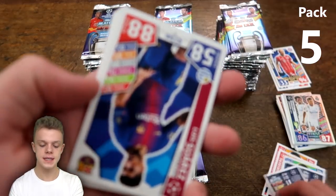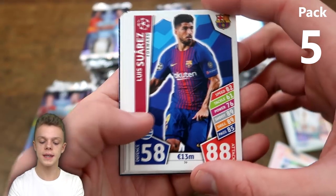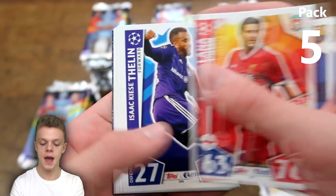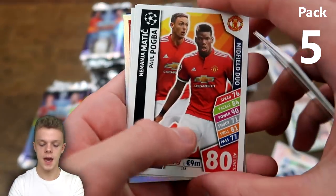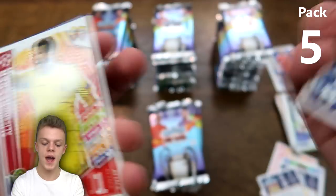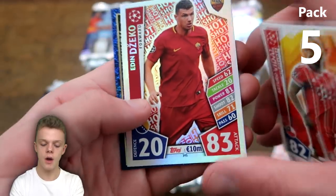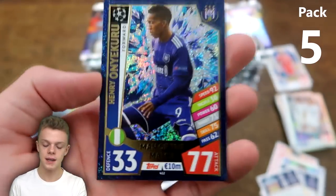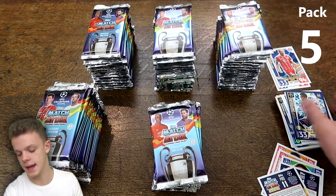Into the next one we have Luis Suarez, Lallana, Lens, Matic, and Paul Pogba midfield duo — the duo cards are not shiny this season. Then Edin Dzeko hot shot for Roma, and our first man of the match of the opening — not the best one, it is Onyekuru of Anderlecht.